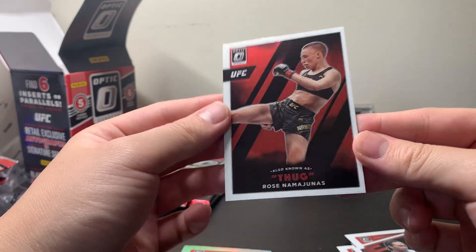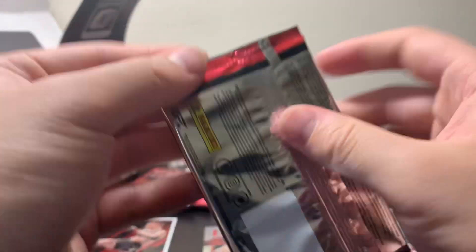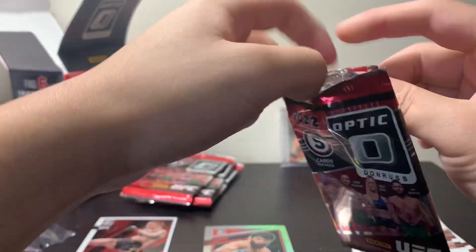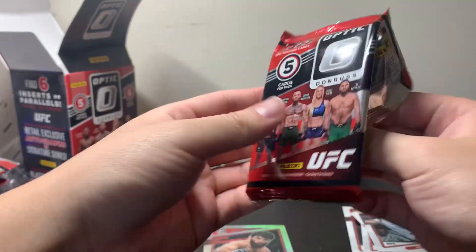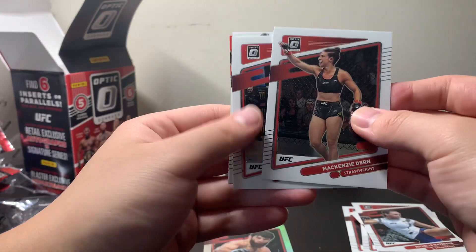We've got a Thug Rose Namajunas insert there. I'll do a recap at the end of everything. Like I said, looking for those cool Photons. There's also a Purple Velocity, which are numbered to 59. I have not pulled that either — they seem pretty rare as well.